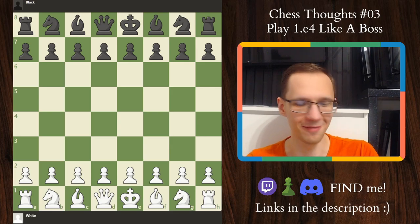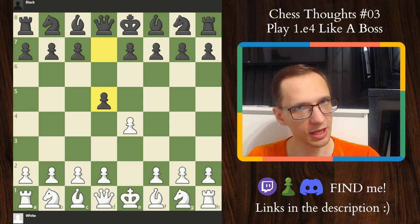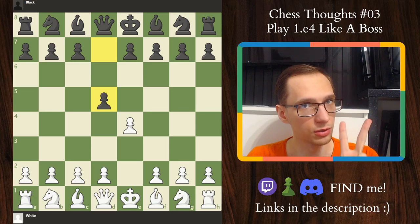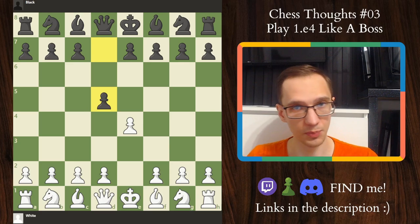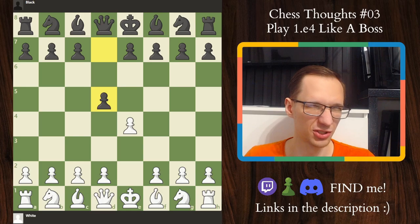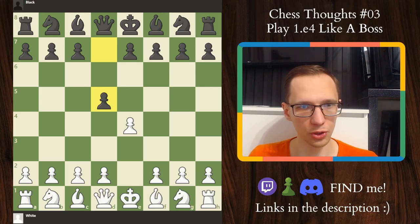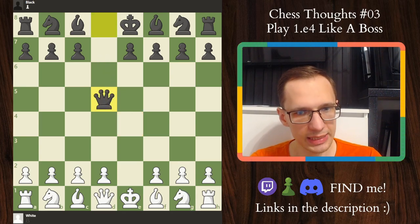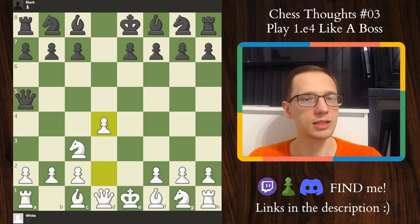Number five: the Scandinavian — e4, d5. First of all, watch my Scandinavian videos — I've got two on the mainline: Queen a5 and Queen d6, the Kübinski-Melts defense. These are very good videos to understand some basic plans for white and black. Queen d8 I haven't made just yet, it's still in the background. However, let me show you in this video what to do against the most popular Queen a5. Of course we want to take, queen takes, knight c3, queen a5, and now d4 — the best move.